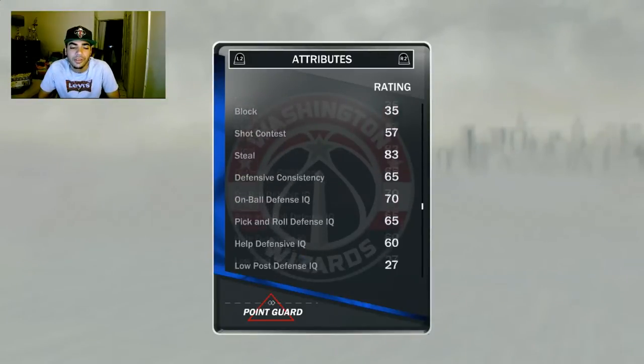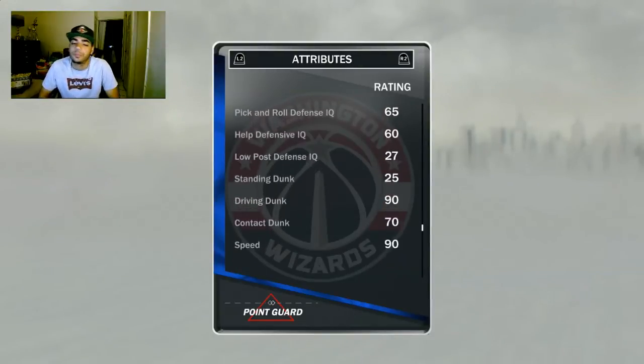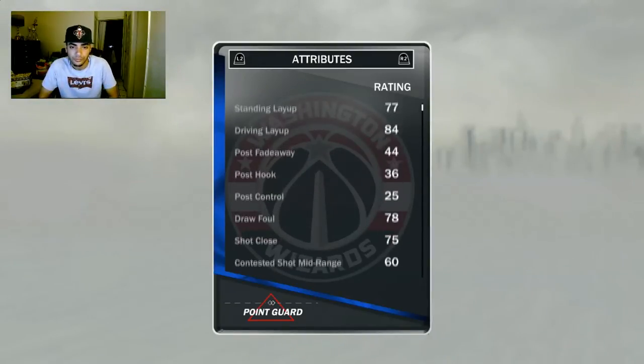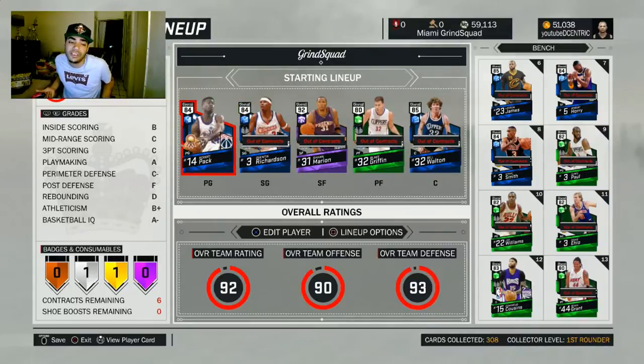83 steel — I'll take that. 90 driving dunks — yes! Speed 90. This is just the J Williams Part 2, maybe a little bit better. The driving dunk is beast, so I'm starting him just because of his overall, but I'm not too happy with the shooting stats. If you want to grind, you might as well do the challenges — you're going to get good amounts of MT.